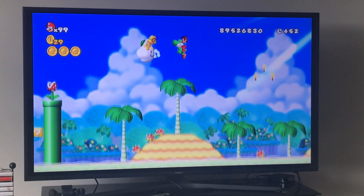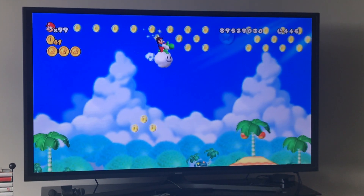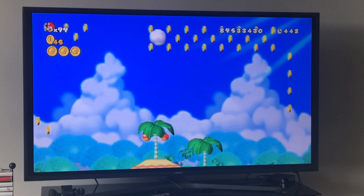Now you have to eat the Lakitu right here, use him as a platform, and that's how you get your second star point. Very simple to get.